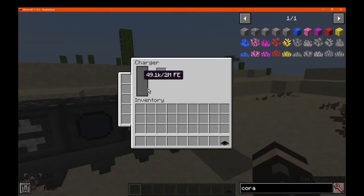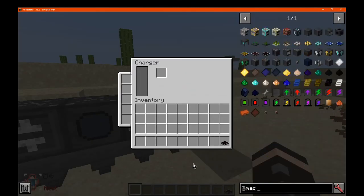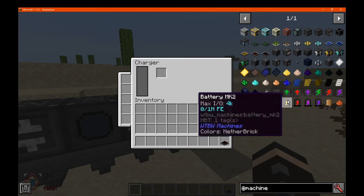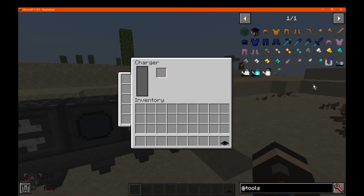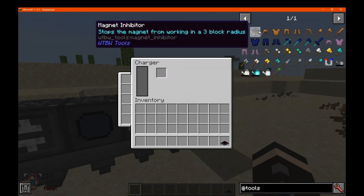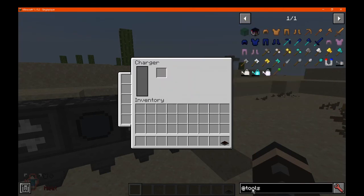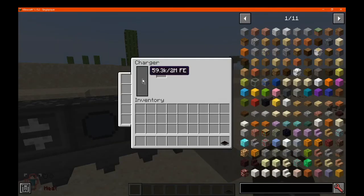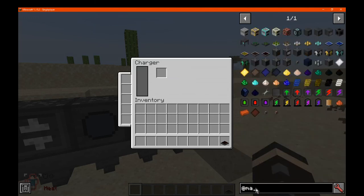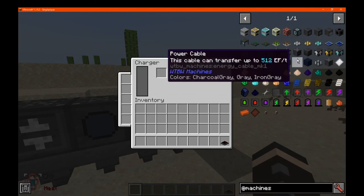And then finally we have the charger, for charging things such as batteries. I don't think there's power tools — not sure I remember. You've got magnets and power tools that happen to use Forge energy — you've got that as an option. But otherwise, that's probably it.